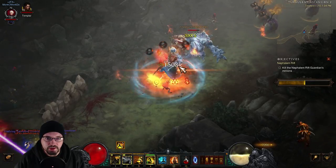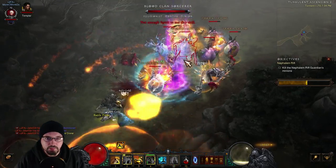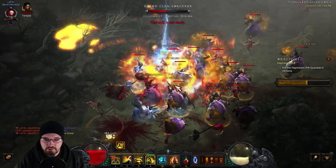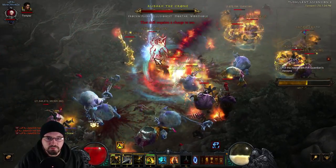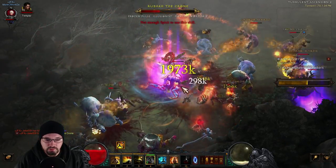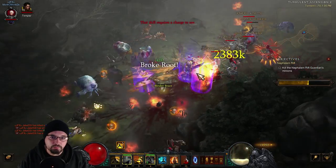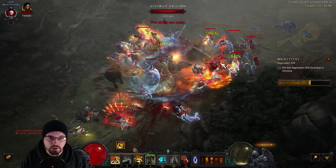Get Blinding Flash out and go right into the next Champion Pack. All we're doing is maintaining Sweeping Wind, getting Mystic Ally up, Blinding Flash. There's a lot of stuff going on right now, a lot of affixes. If you have to, you can spec into more survivability with the Mystic, but for the most part, out of the box, you should do pretty well.